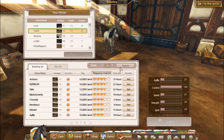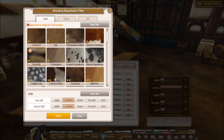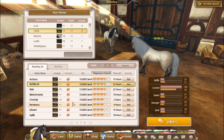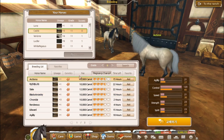I know everyone goes for blacks and whites and mainly those top coats, and I want to show people that you can make money off other coats that are way easier to get. That said, I am going to be aiming for long manes and good stats.